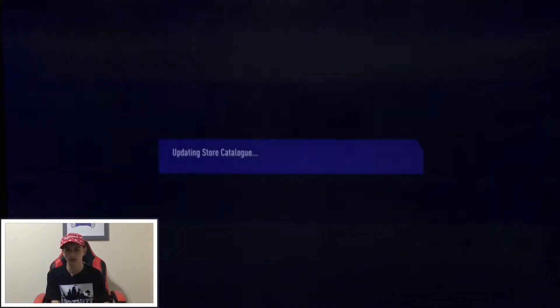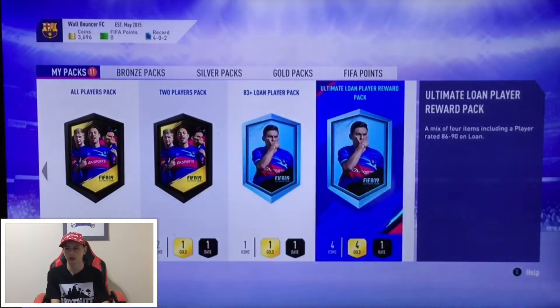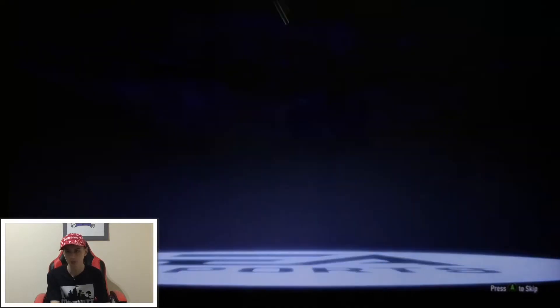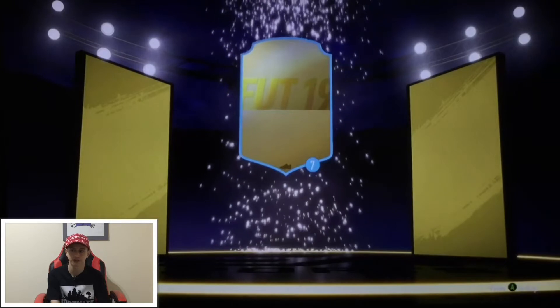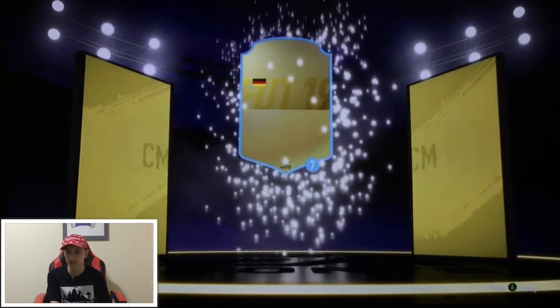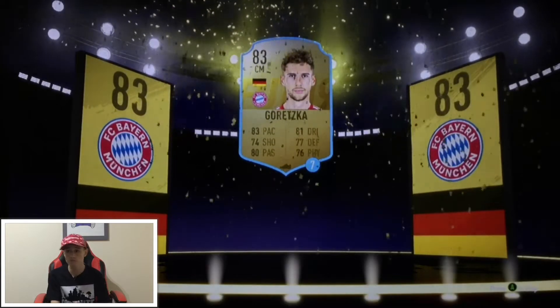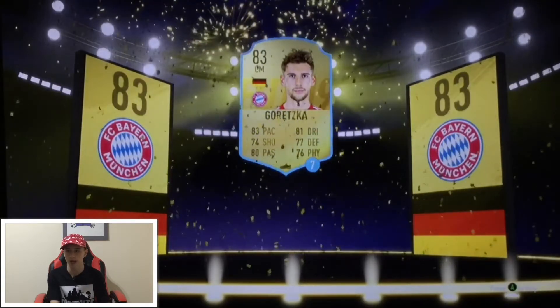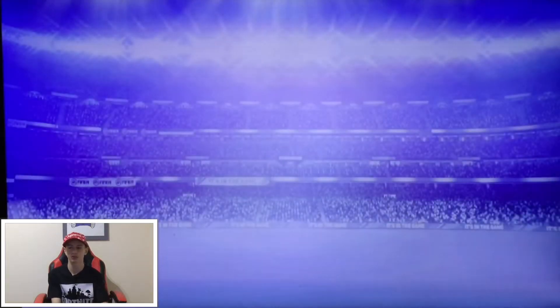Let's open another lone player pack — 83 lone player pack. Let's see if we can get anything special. I'm not sure how the boards are yet, I think I'll get used to it soon. Germany center mid — not heard of him, but it's an okay player. 83 pace, 81 dribbling, 80 passing. Getting used to it guys — the team's all right.